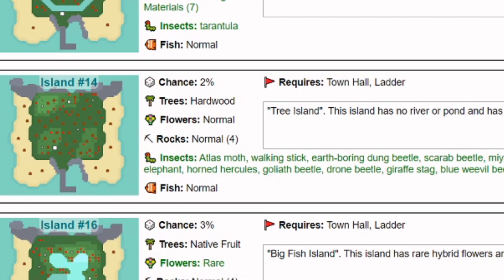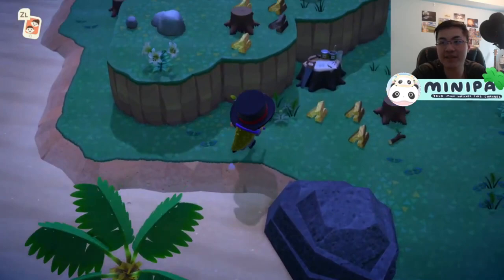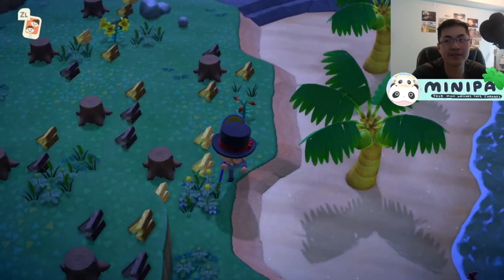There's a 2% spawning chance, but finding this island and getting all the stags in one session is far easier than finding all of them on your own island. However, if you don't have the Nook Miles tickets to spare, then you can pick all the flowers, destroy the rocks, and cut down regular trees to decrease competing spawn locations.